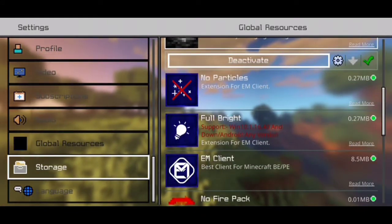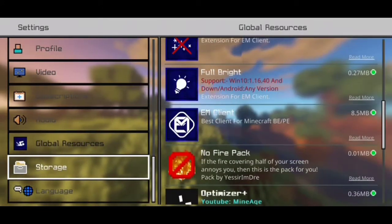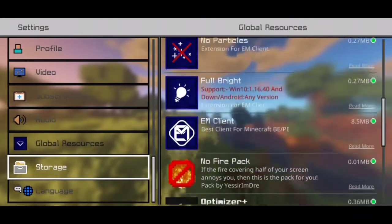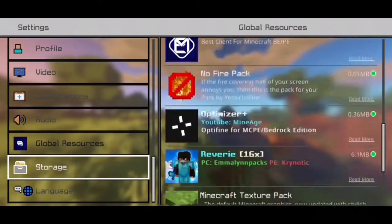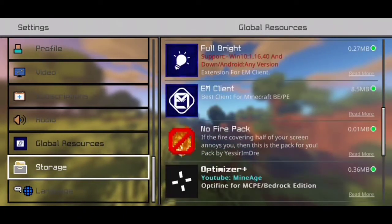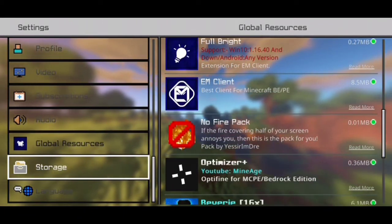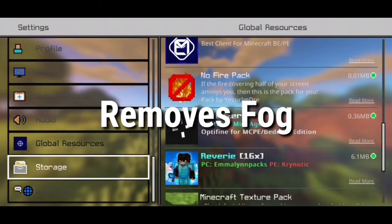I'll put down a separate version of the no-particle texture pack that is not related to EM client. But if you guys want EM client, go ahead. Full bright is optional, no fire is also optional, and any PVP texture pack is also optional.